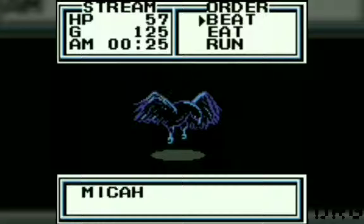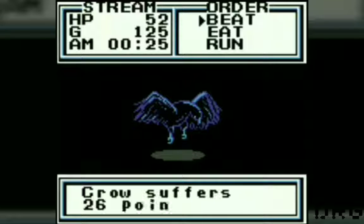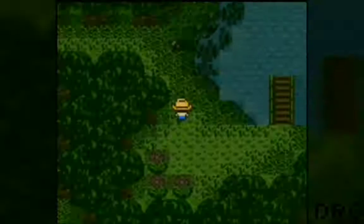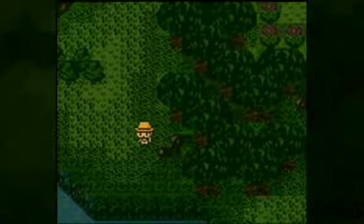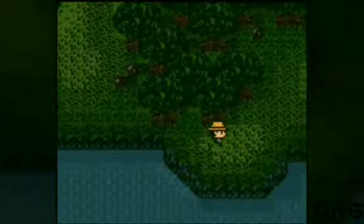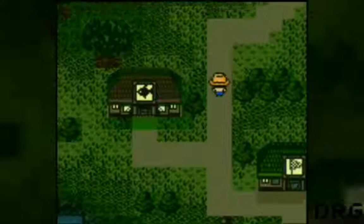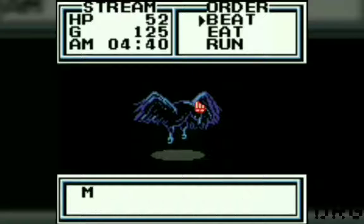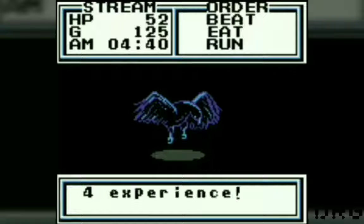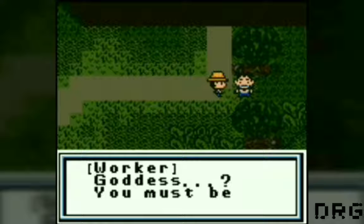I'm going to beat up this crow. If you can hear my dog in the background, she's just a little puppy — she always wants to be on daddy's lap. We're going to go give the axe back to this guy and beat the crap out of this crow. It's kind of annoying — like, they could have come up with way better ways to gain experience than beating up crows. Maybe the more fish you catch, you gain more XP. I don't know.